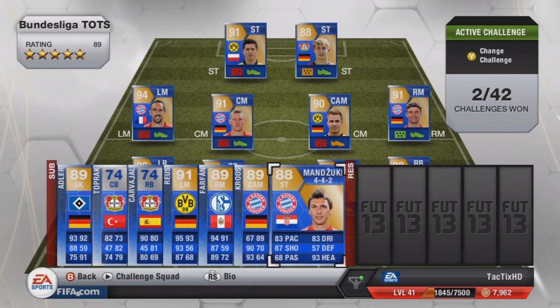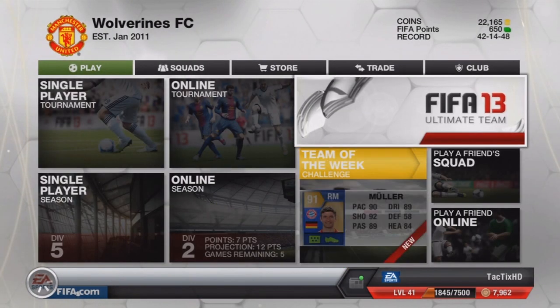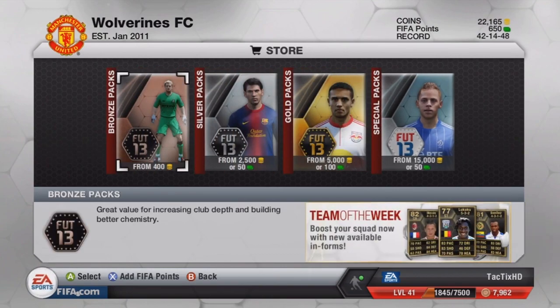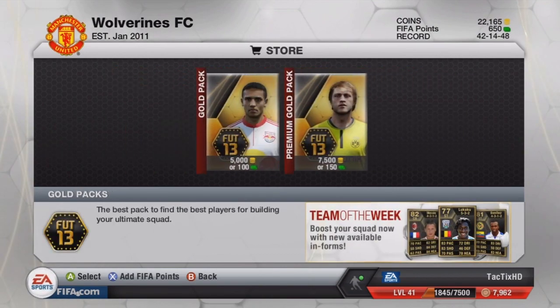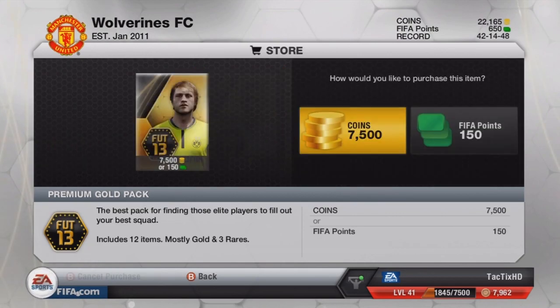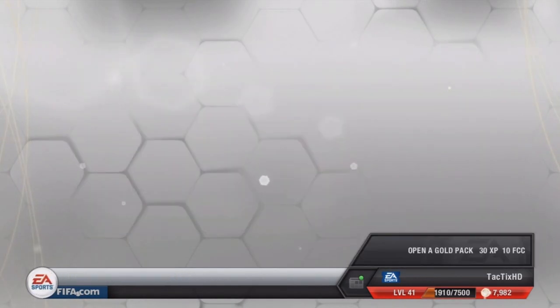This is my same friend Callum, who got Fellaini last week when the BPL Team of the Season was out. So I'm hoping maybe some of his luck will rub off on me as we go to open some of these packs. I have 650 points — I think that's enough for four gold packs plus the silver packs. Then I'll probably open a couple gold packs and a silver pack with my coins. I've actually built a pretty expensive squad, which you guys will see pretty soon. Let's start off with a regular gold pack and just hope for the best — even just a regular inform would be awesome.